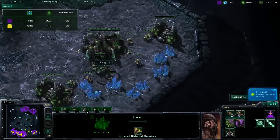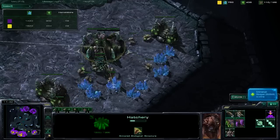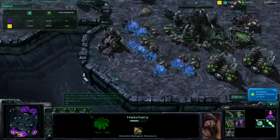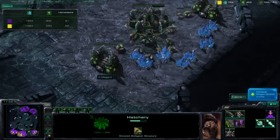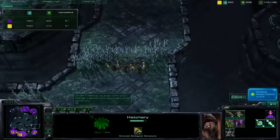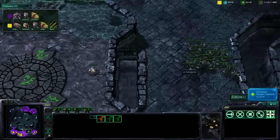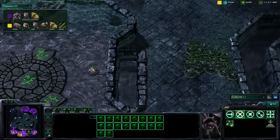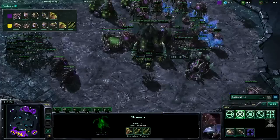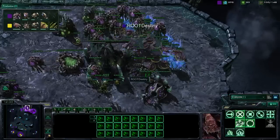Asgard is getting pretty ahead economically. But he's choosing not to mine his gas... okay, there we go. He's very ahead economically. Destiny is throwing down his third. Asgard only made three mutas, and now he's going Mass Roach — pretty good little mind trick there. Fake muta, getting him to throw down some spore crawlers. When you're as economically ahead as Asgard is right now, it's probably a pretty safe move.